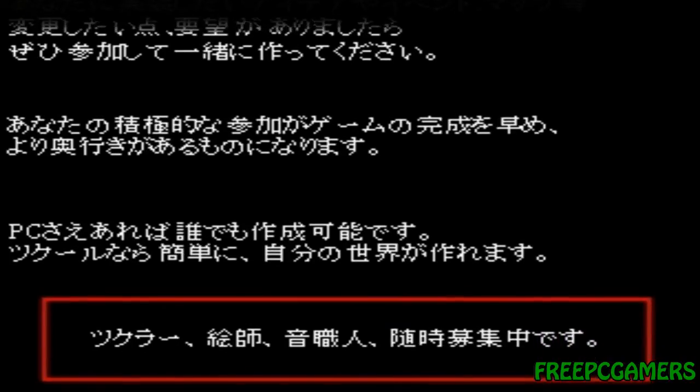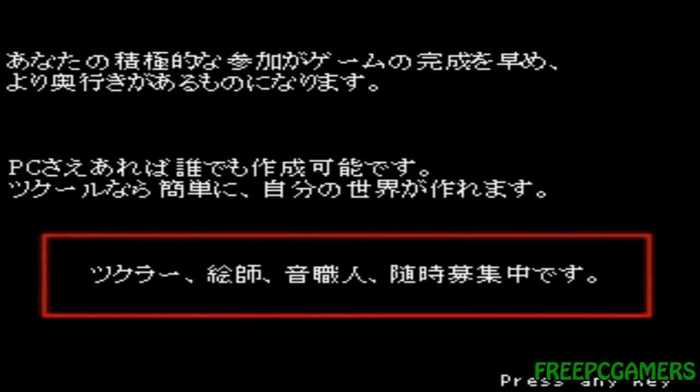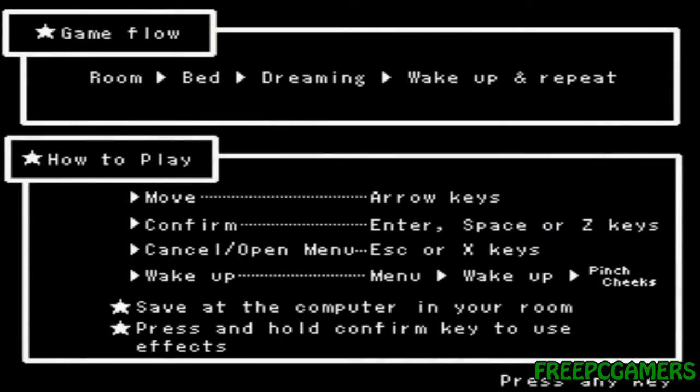If you need extra help, I can probably leave something like my email. Now if you know Kanji, you can probably figure out what it says — as far as I know it just tells you the PC is used to save and whatnot. Now this is where the English finally kicks in. The game flow consists of you being in your room, going to the bed, falling asleep and dreaming, which is the main part of the game, and then you wake up and repeat. Move with arrow keys, confirm with Enter or Z — Z is used most often. Cancel is Escape or X. I'd say just use Z and X because it's quicker.